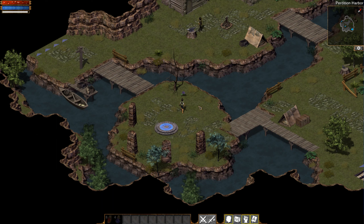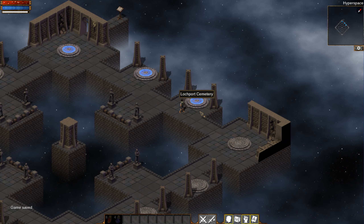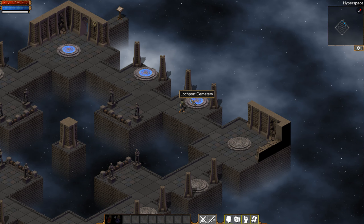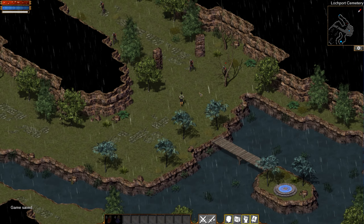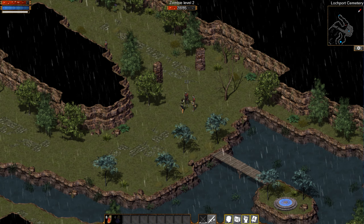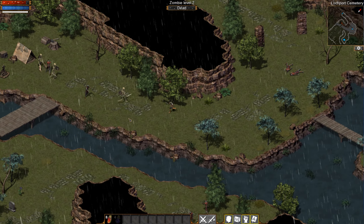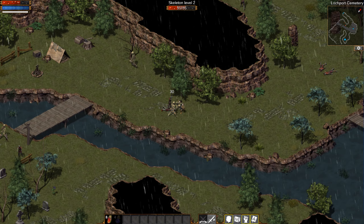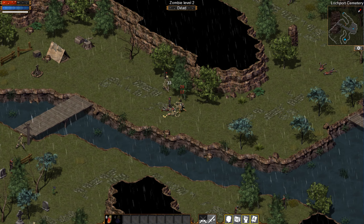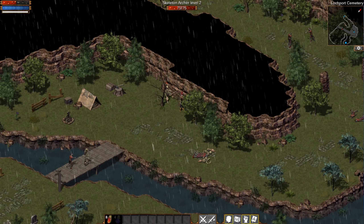Hey guys, we are back playing Undead World. Basically every time you go to another map it automatically saves. We're gonna go to the Lunch Port Cemetery and just bash through. We're gonna stand by the cursed trees because we don't want to take them down. I don't mind getting surrounded too much because we do have HP and we regenerate HP fairly fast.